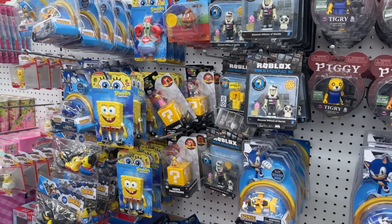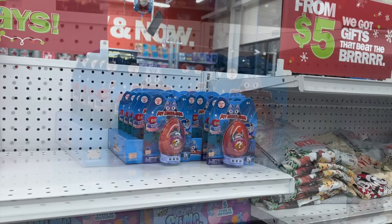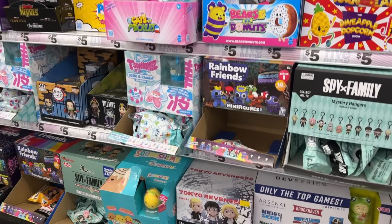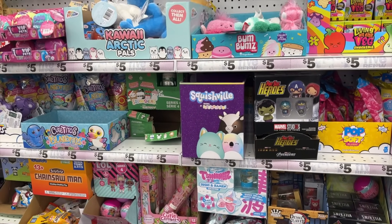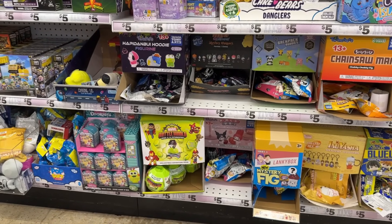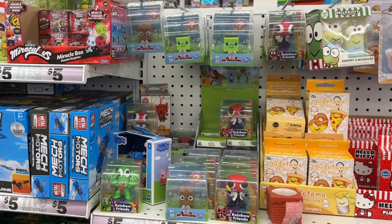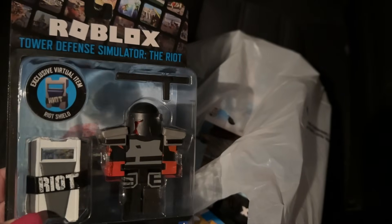Now we are going to Five Below. I still see the Roblox Corpax and Piggy. The new Pet Simulator Series 2 eggs are here — they have a lot of blind bags. Rainbow Friends Series 1 is sold out, but I know Series 2 is coming very soon. They also have new Rainbow Friends and Pet Simulator mini packs. I'm back in my car and from Five Below I got some core packs because these codes are good and popular and you guys like them.